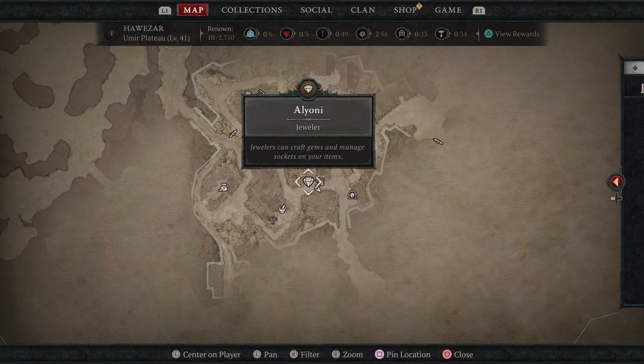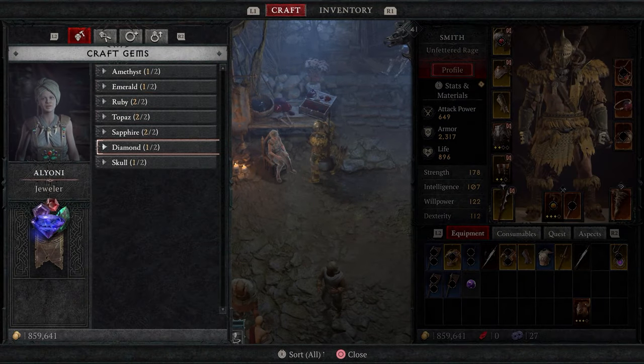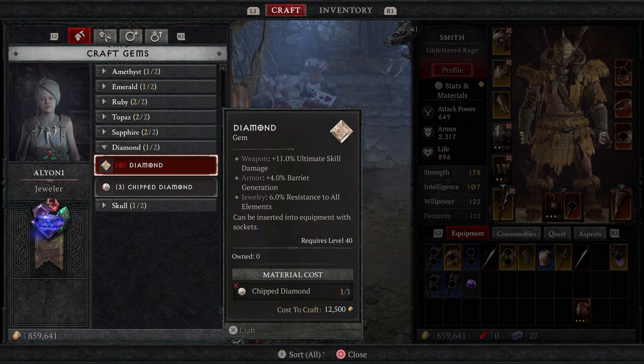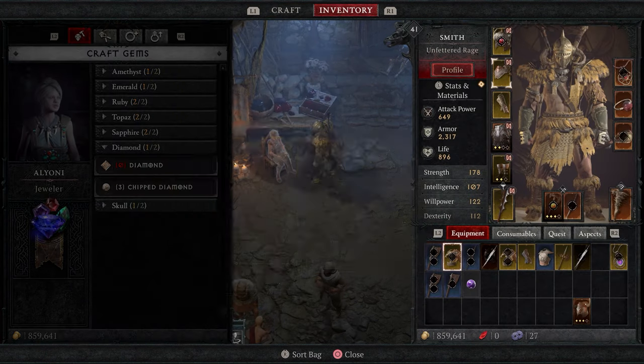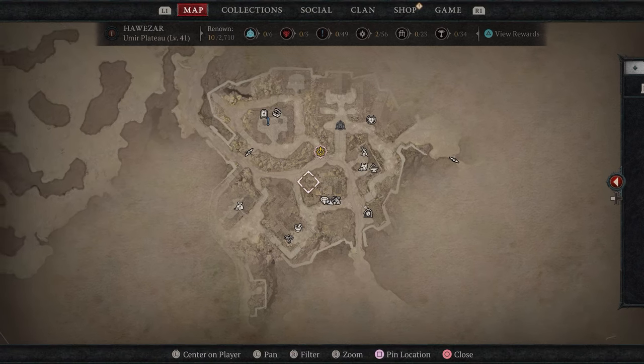All you have to do is find a jeweler. You need to progress far enough into the story to get a priority quest. Priority quests are small quests marked on the map with a white cross with a circle around it — they're tutorial quests that walk you through various aspects of the game. Once you've got the jeweler unlocked, you can bring your gems there and upgrade them. It takes about three slightly broken gems to make one lesser broken gem.